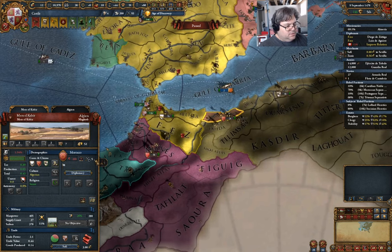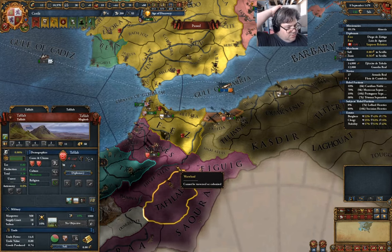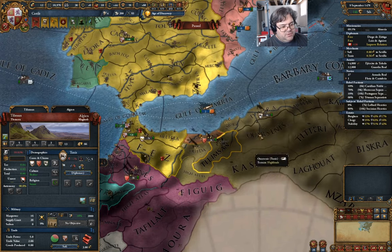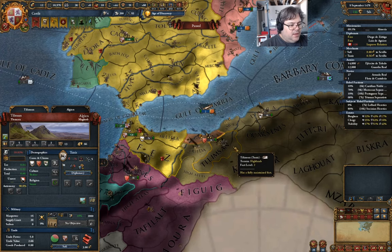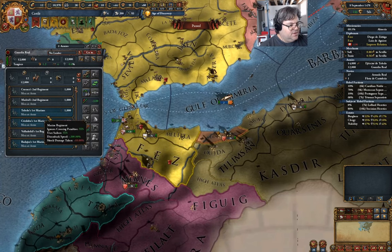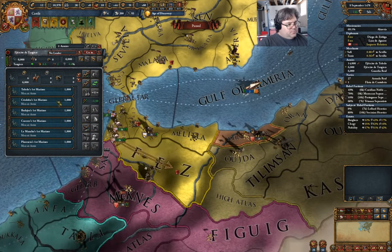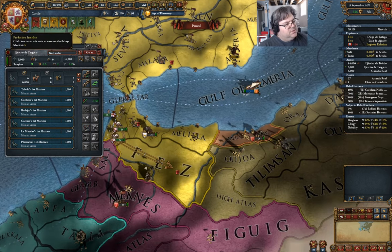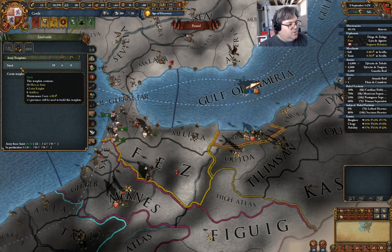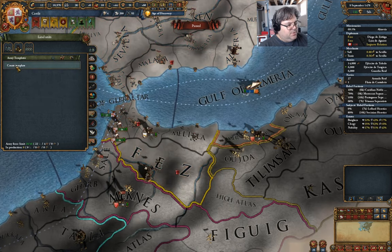Wait — Morocco is here. Actually this guy here is not Morocco. Morocco didn't do well, that's what happened. I want to go after the former Tlimson area here for sure. Before I do that, I need to rearrange my troops a little bit. I've got here half a dozen Marine regiments, so let's detach the Marines and send them over here.